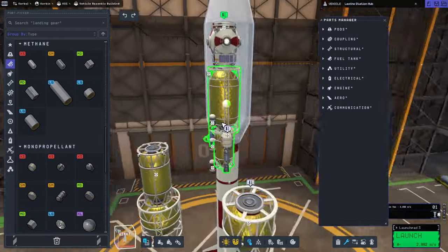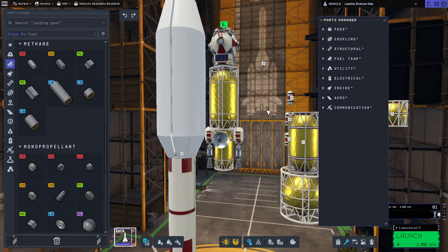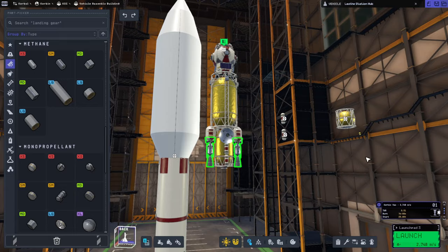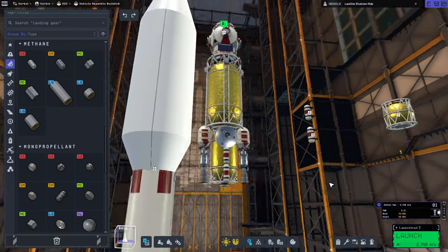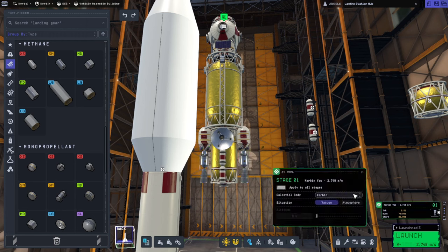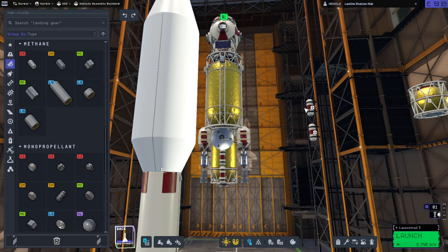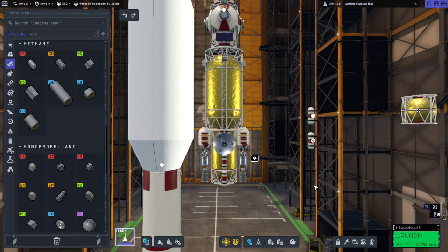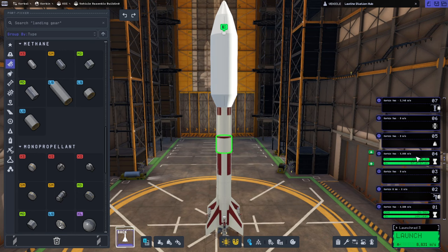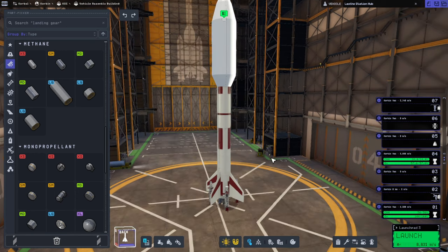Can't have the dish poking out too much, otherwise we have to reshape the fairing and everything. Burn time — oh, 7 minutes and 50 seconds. I didn't think... yeah, that's hardly anything. That's more thrust-to-weight ratio than I thought we had with this. This is complicated. So this is probably a lot heavier than the previous versions — I think we should add boosters. That says 1.47 with just the boosters.